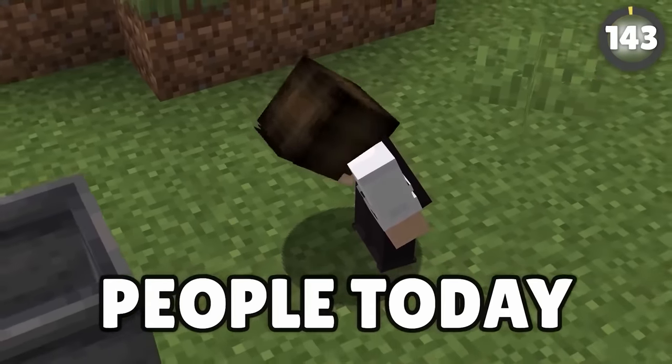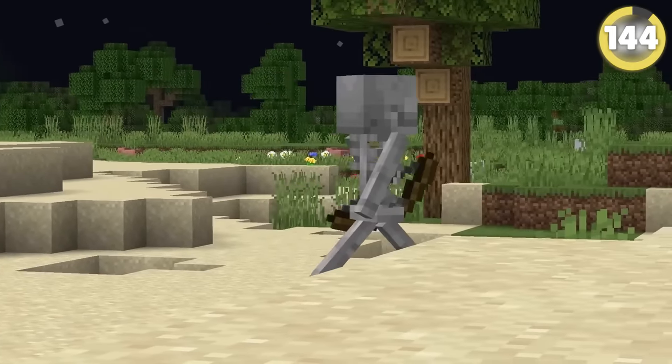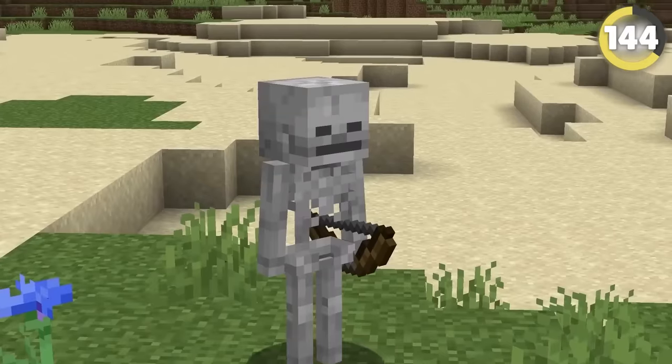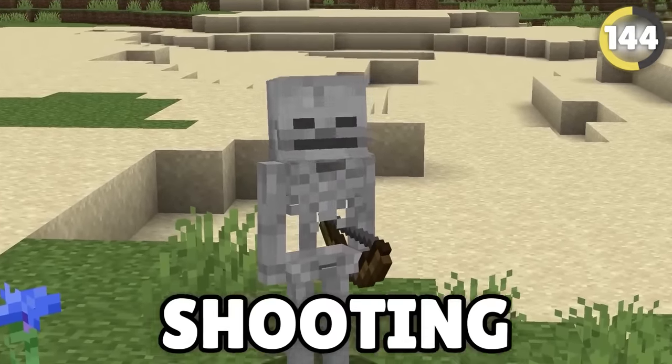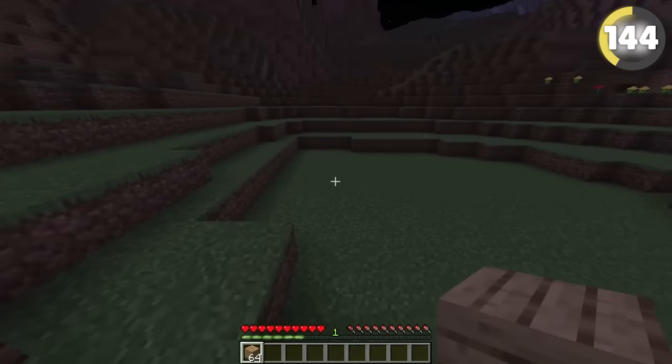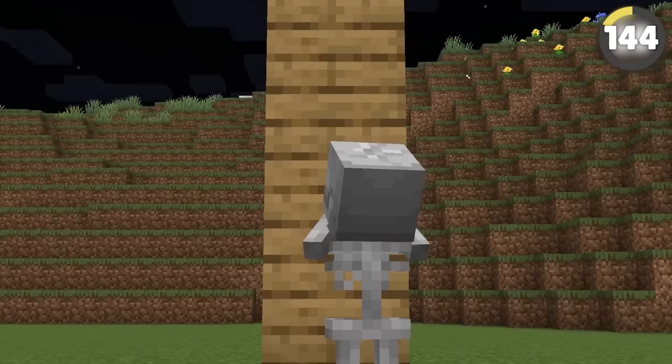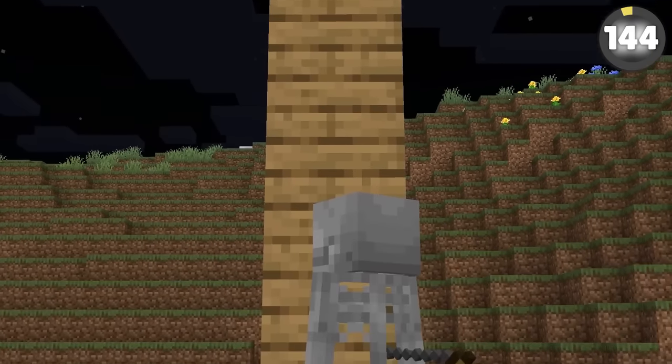Skeletons are the most broken mobs in the game with their aimbot — if you don't move, they are practically guaranteed to hit you. But did you know you can trick a skeleton into shooting itself? When you come face to face with a skeleton, build up a couple of blocks and have the skeleton shoot directly up at you — if you position it just right, the skeleton will shoot itself.